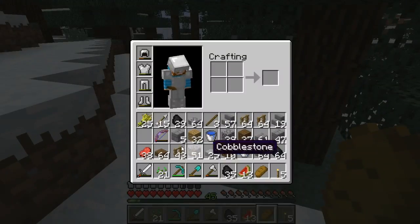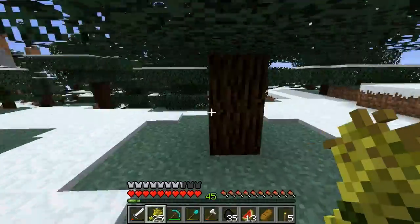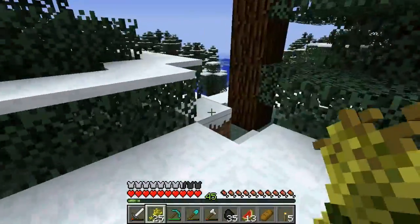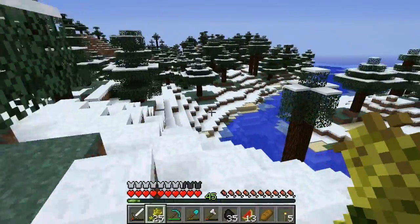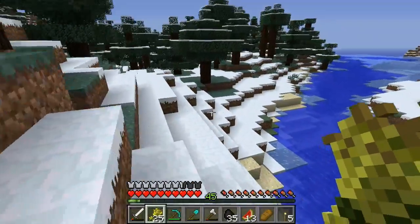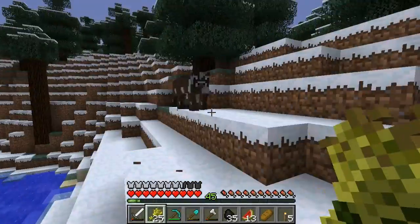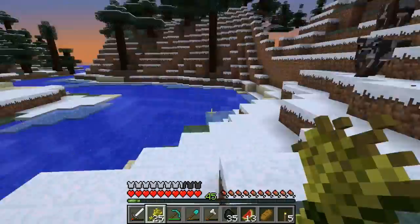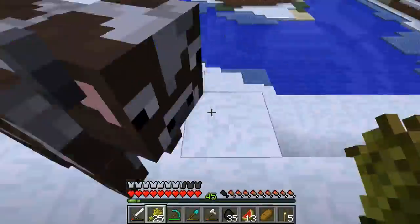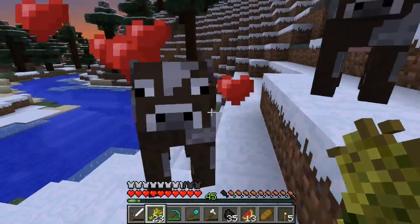Yo, what are you doing in there, man? Can you get out? I need to breed you. Good — we got one following us. And I saw one more here. You will be the Adam and Eve of our cow pasture cowdom here in the Cranky Craft server. I was thinking the cow pasture would go right there on that flat land. And of course it's getting dark, so we're going to start torching this area up pretty soon because we're going to have all kinds of baddies. We have more cows over there — keep following me, come on, don't you want to mate?